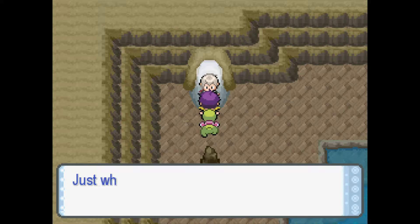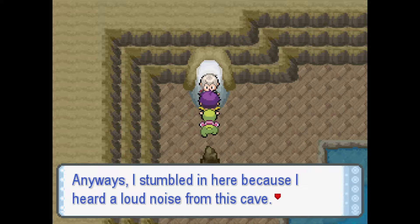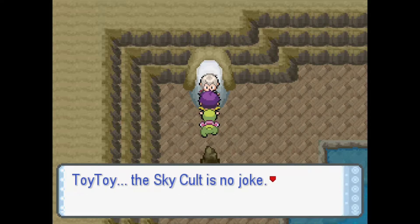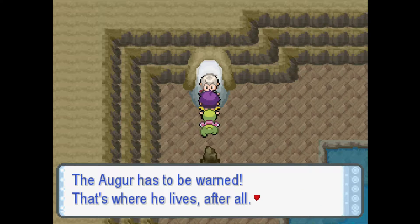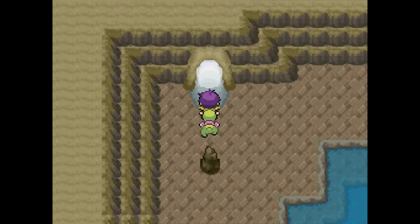Damien says 'Why do I keep losing to you? Just when I thought I was finally improving.' He says he stumbled in here because of a loud noise from the cave and asks what happened. I tell him about the Sky Cultists. He warns: 'The Sky Cultists are no joke — if they're going to use the Jade Tower to summon Rayquaza, they can pull it off. The Augur has to be warned. We need to get to Helios City as quickly as possible.'